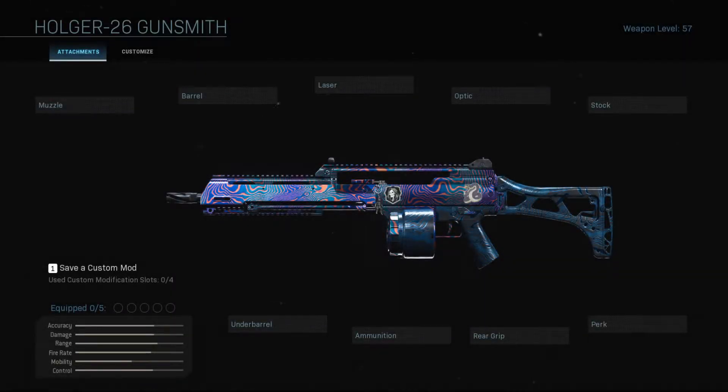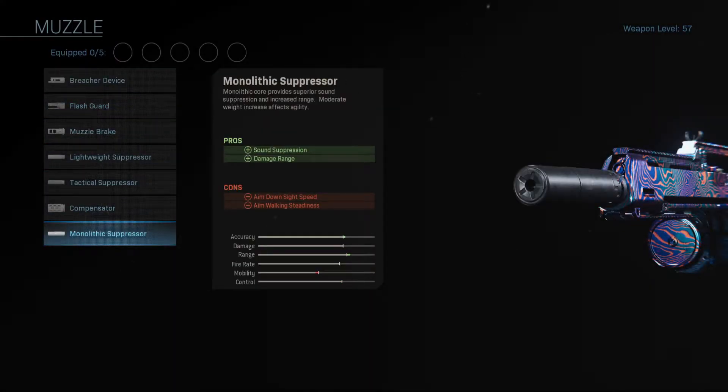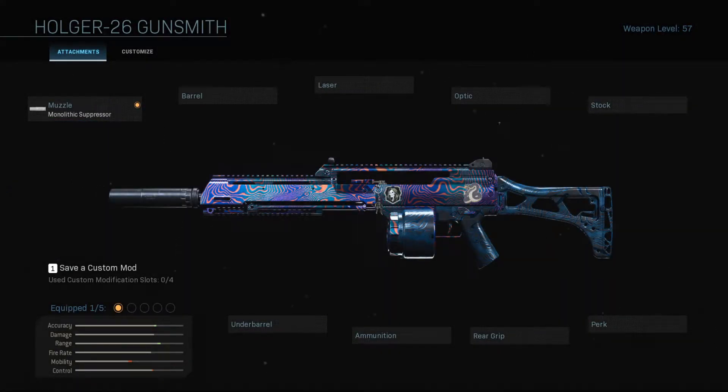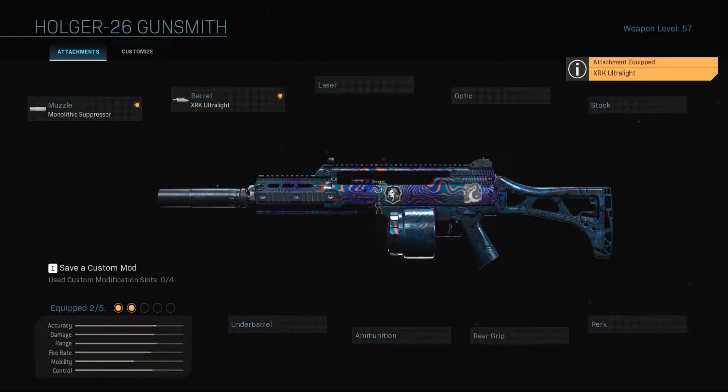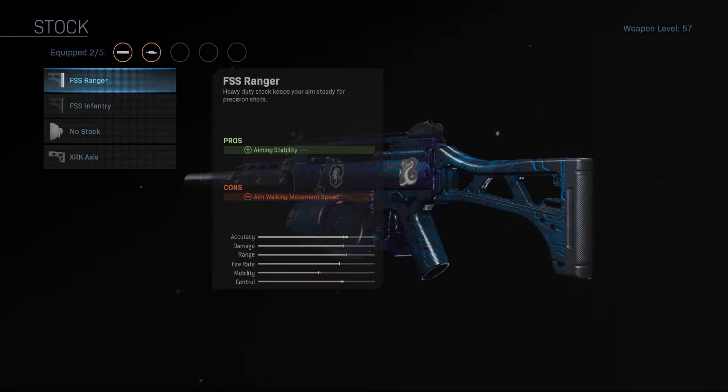Alright, let's jump into this. First we're going to head up to the muzzle and select the Monolithic Suppressor. This is going to increase our damage range, but it's also going to keep our shots from showing up on the radar while in Warzone. Then we're going to hop over to the barrel and select the XRK Ultralight, which is going to increase our aim-down-sight speed.